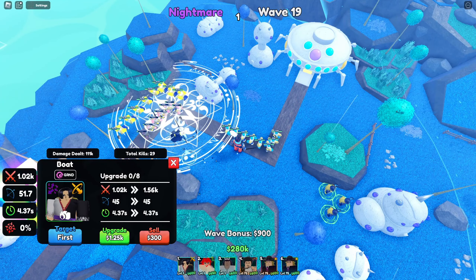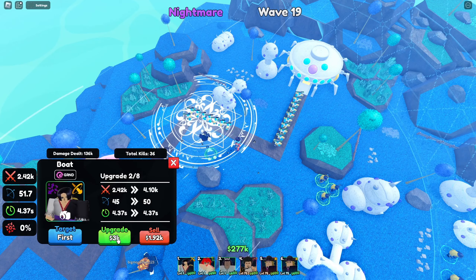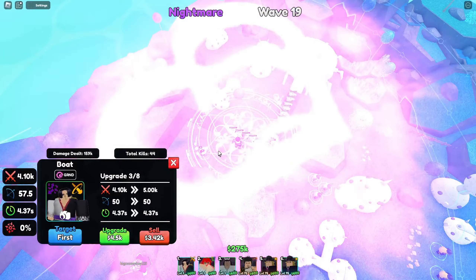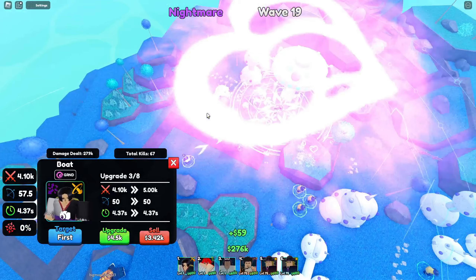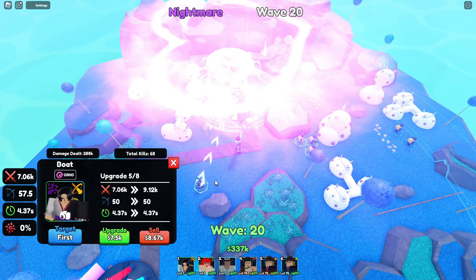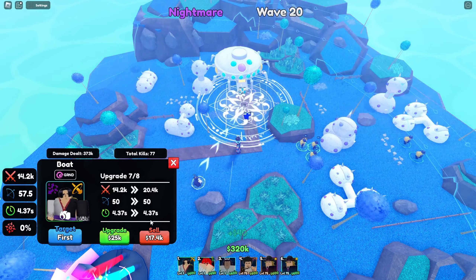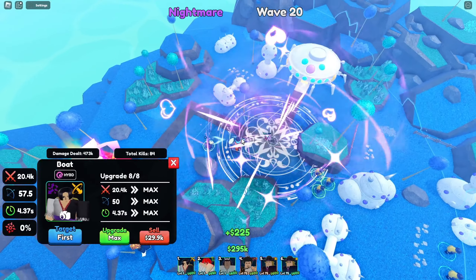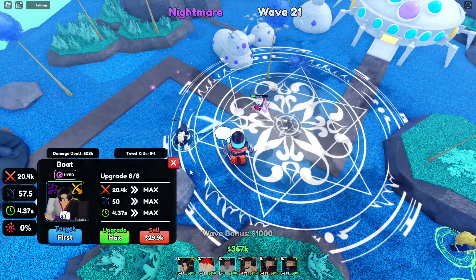Let's start upgrading her now. 1.02k to 1.56k, 1.56k to 2.42k, 2.42k to 4.10k — 50 range, slight increase. It does look like a new attack, though not a bigger AOE. She still does stun — you can see that's a stun symbol right there. Continuing: 4.1k to 5k, 5k to 7.06k, 7.06k to 9.12k, 9.12k to 14.2k. And this is her max out — 14.2k to 20.4k. Her AOE does not change whatsoever; she still stuns. It does not change the stun time, and she is hybrid.